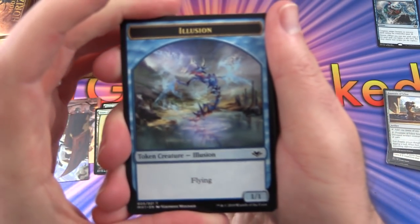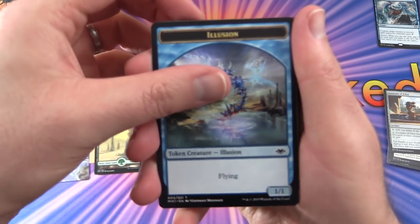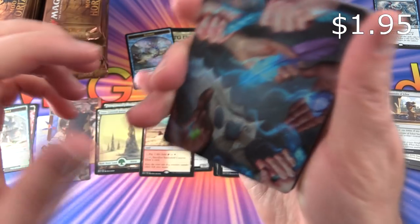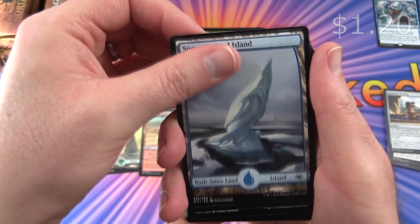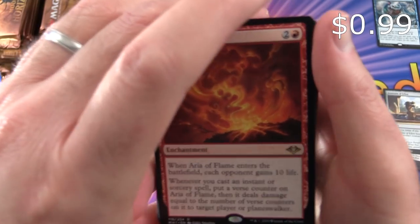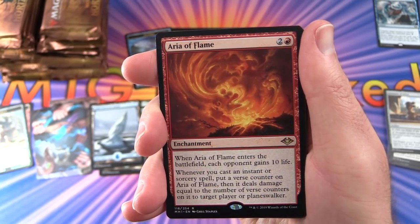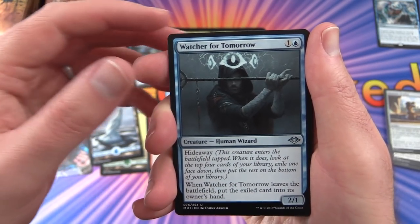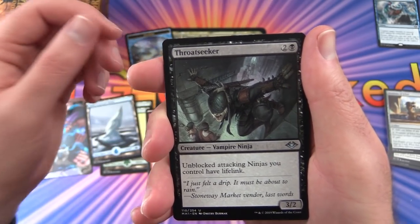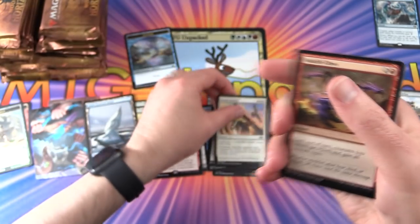Pack 3: Really hoping we pull an Urza — that would be cool. We get a non-foil Illusion token. Snow-Covered Island. The rare is Aria of Flame — Enchantment for 3: when it enters the battlefield, opponent gains 10 life; whenever you cast an instant or sorcery, put a verse counter on it, then it deals damage equal to the number of verse counters to target player or planeswalker. Uncommons: Watcher for Tomorrow, Throatseeker, Vampire Ninja, Battlescreech.